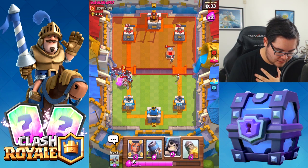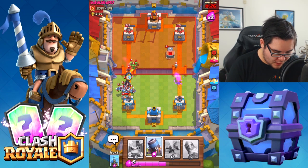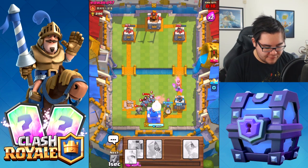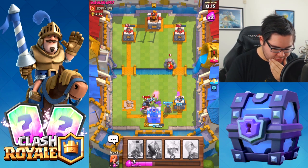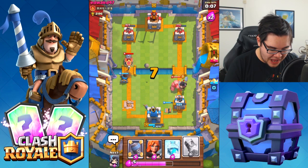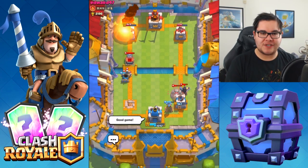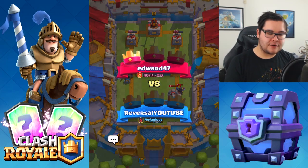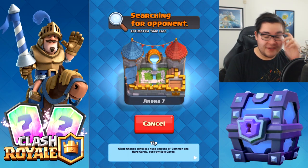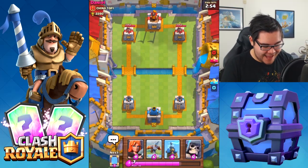Let's drop the Giant Skeleton — hopefully we'll be able to take care of that Wizard. Our X-bow is on fire right now — that's kind of a big mistake from my side. I don't think we'll be able to hold this guy off. Only ten seconds left. We're not going to win. Dropping the GG. We go down — we were in a nice position but my rush backfired. Taking home minus thirty-nine trophies using this deck.